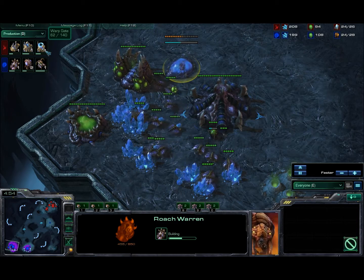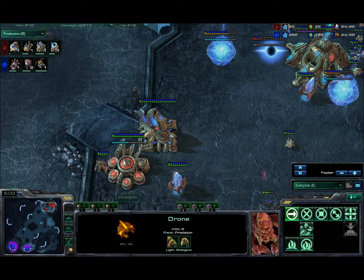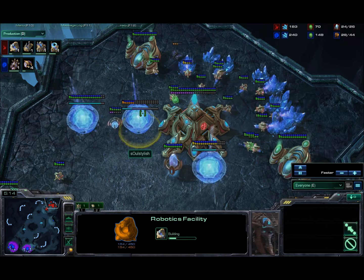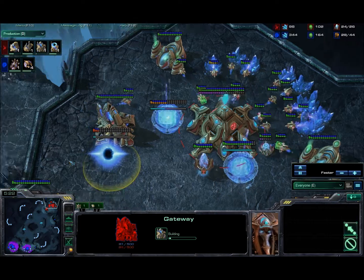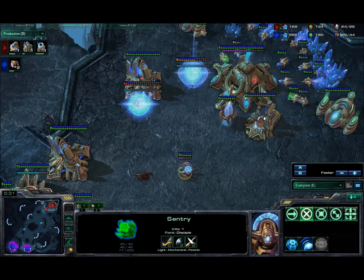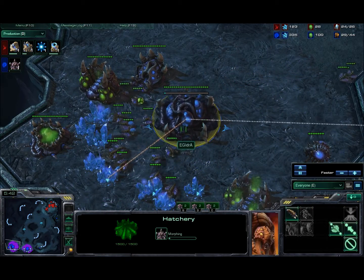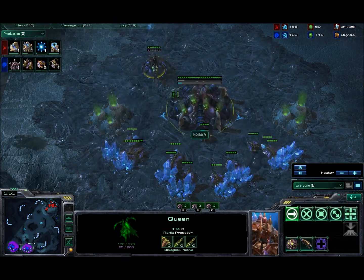The warp gate research is getting close to finishing. Idra actually snuck a drone into the main base by clicking on the minerals — drones will go through any other units if going to a mineral patch. He is going to see a robotics facility and a twilight council going down, so we're probably going to be seeing blink stalkers. Also a third gateway. Idra's roach warren is now finished and he's starting his lair and getting his second gas. No speed yet — doesn't look like any upgrades, because he's going to need that lair for the roaches.